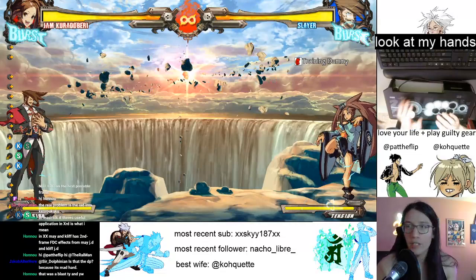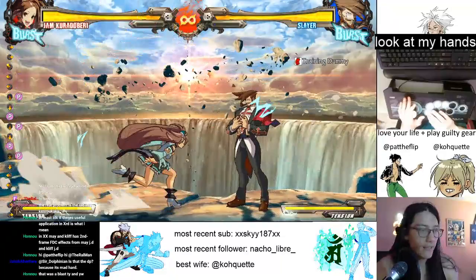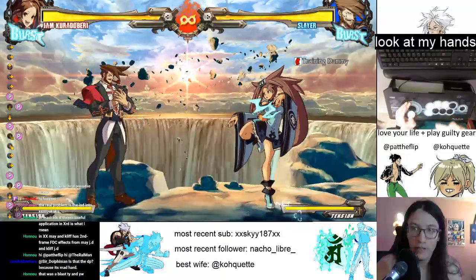Basically what you're doing is you're getting used to the rhythm of switching between standing and crouching attacks. You want to get used to returning to neutral - you're going to tap down and P, then let go, and then tap again.